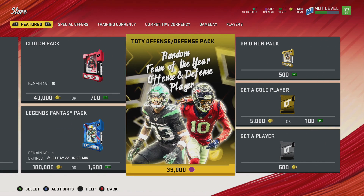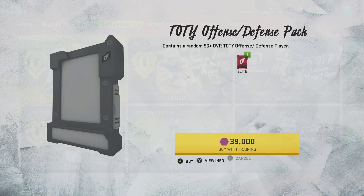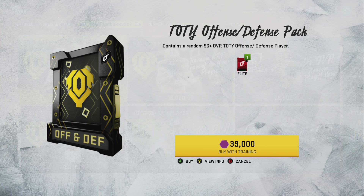In the store, we do have a 39,000 training pack for one Team of the Year offensive or defensive pack, and you get to choose which one. Very awesome.